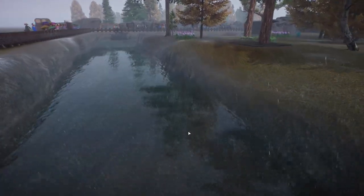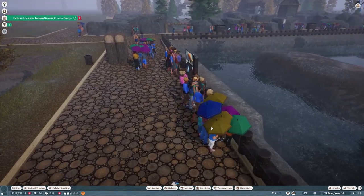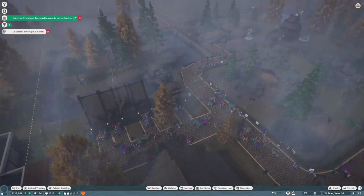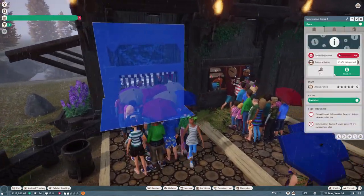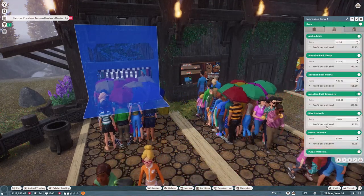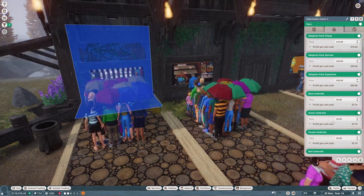Look at the rain - it's so scenic! Our guests are probably soaked but some have umbrellas. You can buy umbrellas in the information center - oh, guest happiness says it's too expensive! I'll set it to standard prices - five zoo dollars for an umbrella, not bad.